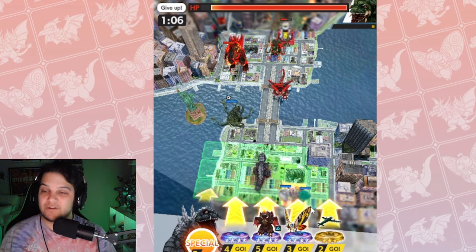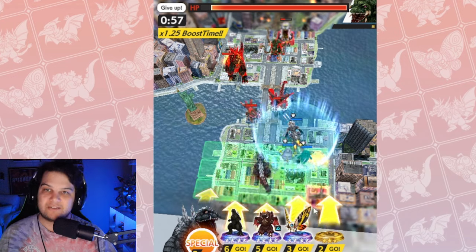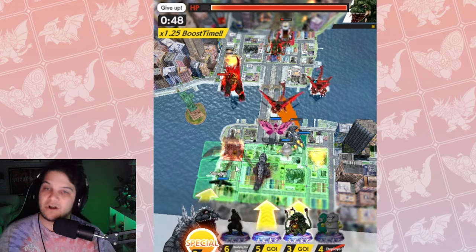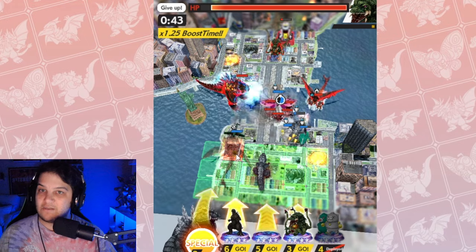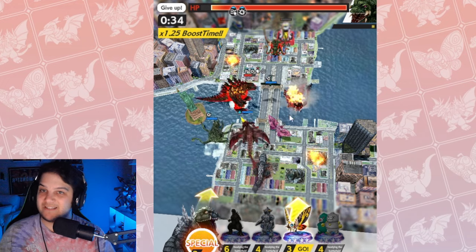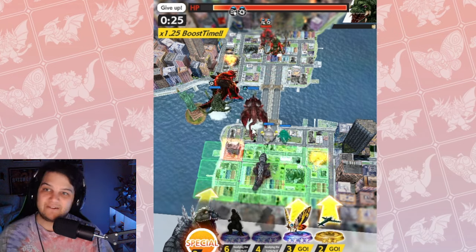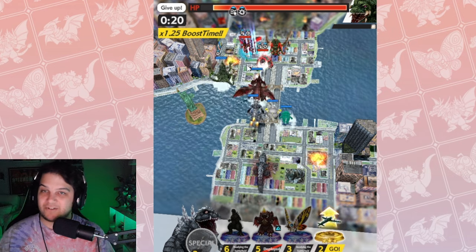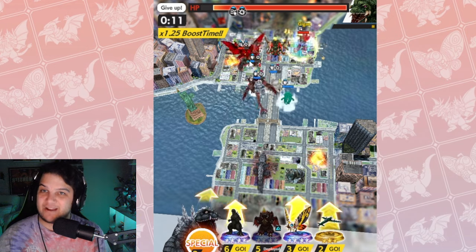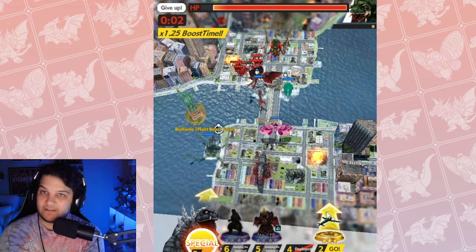Biollante also has the damage boost. Shinden is going by, Biollante is hitting the Godzilla, and then the Destroyah absolutely rinses that Godzilla. Remember, my Destroyah DAB is only level 19 — that was a level 40 Godzilla Earth — and we folded him like an omelet. Amazing sweep. The Shinden distracted the Earth, then Biollante distracted the Earth, and it gave our Destroyah plenty of time to work through that health bar. Destroyah DAB then hits the opponent's regular Destroyah and totally nukes it. DAB is at one health left but it doesn't matter — the Destroyah larvae finish him off.